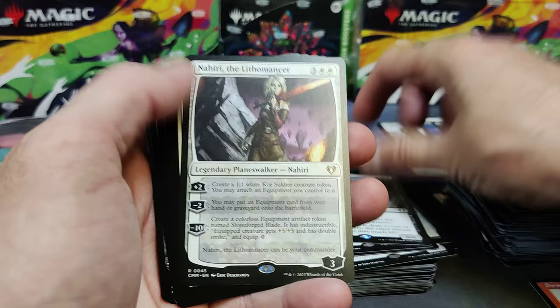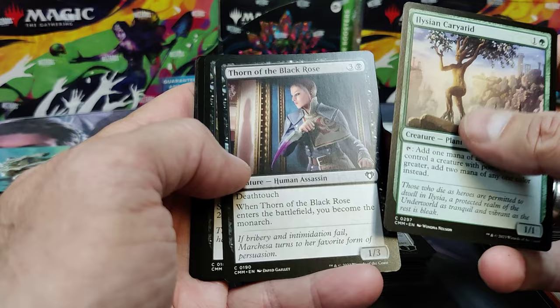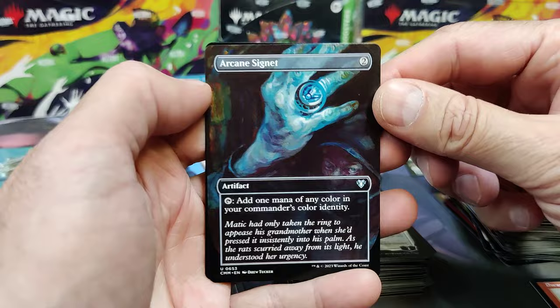Sower of Discord. Nahiri in Non-Foil now. Teshar — playable. Ashnod's Altar — very playable. Some land searching. Good way in a black deck to get — she has 1/3 Deathtouch, but you get to be the Monarch as soon as she enters. Arcane Signet — Full Art. Replace that.